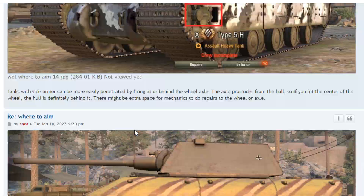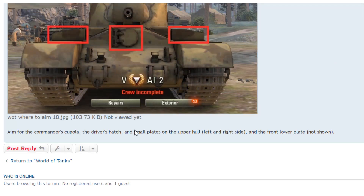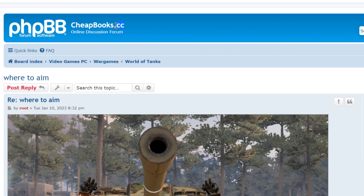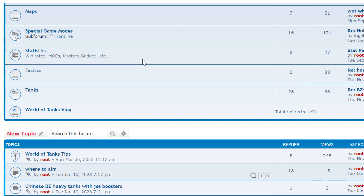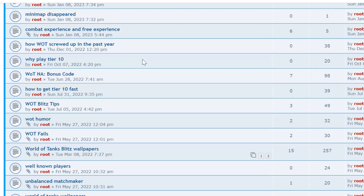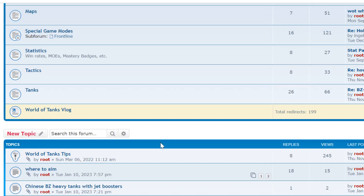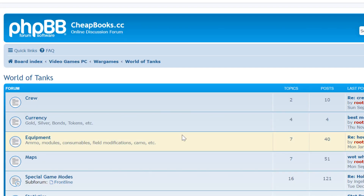So that is my guide on where to aim. If you have any suggestions, please add them in the comments. You can go to cheapbooks.cc and look for World of Tanks — I have all sorts of tutorials and guides on World of Tanks that you can read, or you can ask questions and I'll answer them. I also own cheapbooks.com, which is a website for books and textbooks. Please post any questions or comments below, and I'll see you next time.